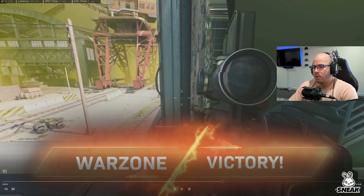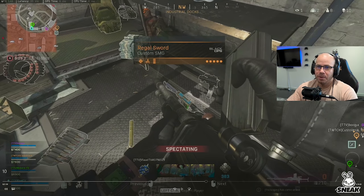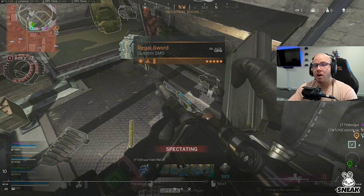That's GG. Before moving on to the next game, let's talk about this rotation. When the circle was closing, the other team should have known they were out of bounds. They knew where we were — we were shooting at each other, they downed one of ours. With that knowledge, if I'm the enemy team, I have to pre-rotate and get out. Otherwise you end up gatekept with no chance. No matter how good you are, if your rotations are slow and you're not outsmarting the enemy, you're going to get destroyed. Make sure your position is good before you decide to camp.